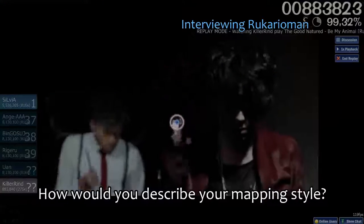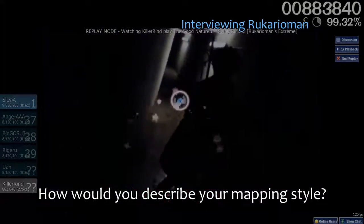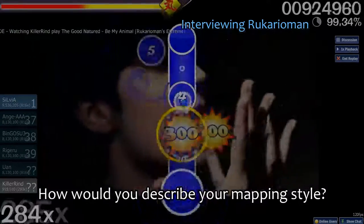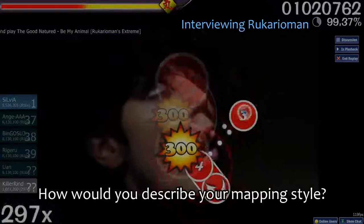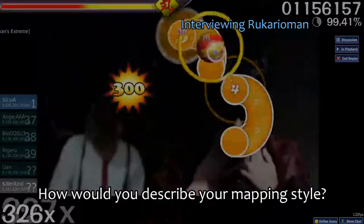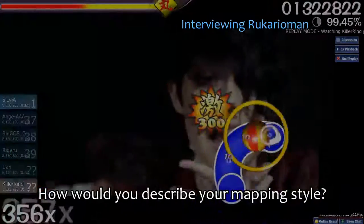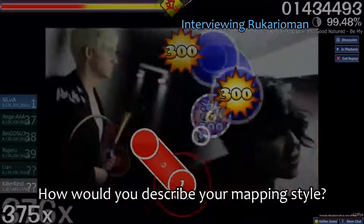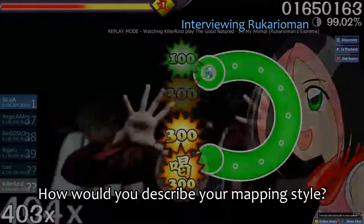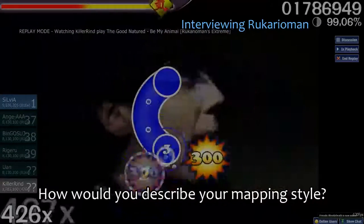My mapping style — what you would call symmetry structure mapping. I work with various bead and slider patterns and place them in a symmetric pattern. The hard part about mapping like that is to actually have a good flow, because of the way symmetry works you're kind of forced to put some beats or sliders in a specific way, and that could kill the flow easily. But when you're a structure mapper and have a good flow, you're really in for a treat.